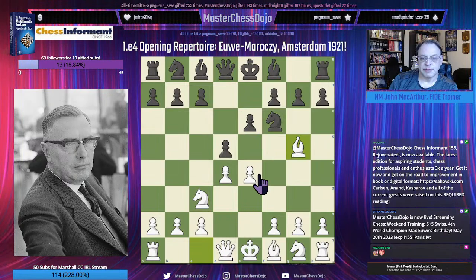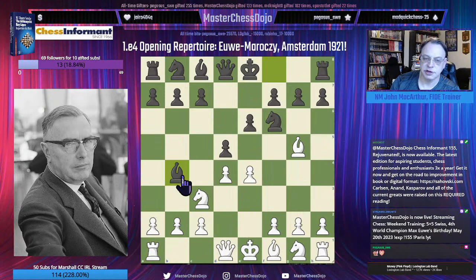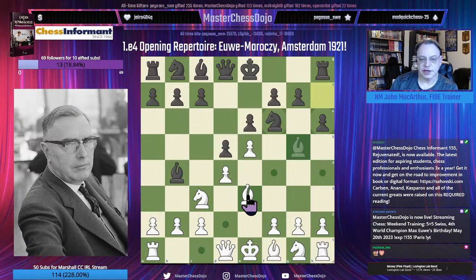In the game today, Black plays the old Classical Defense instead of the counterattacking McCutcheon Variation, which is another variation I like to recommend for young players to experiment with, to really benefit from attack and counterattack. For instance, after E5, H6, and today Bishop to E3 is all the rage.